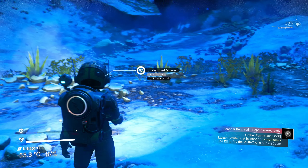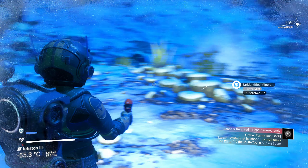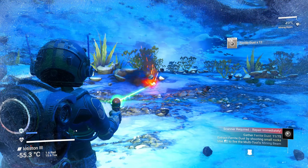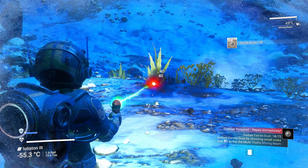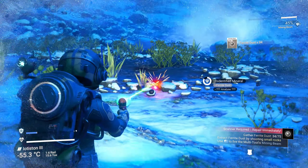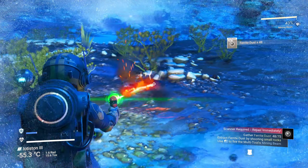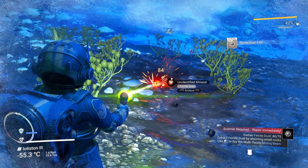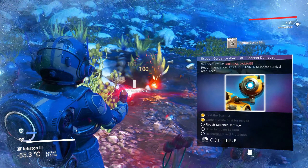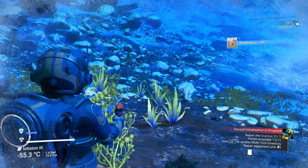We bring out our multi-tool and there are unidentified rocks right in front of us that give ferrite dust. We blast a couple of these rocks — there will be bigger rocks around somewhere as well. That should be enough. Right-click to continue, and down at the bottom right it says repair the scanner. Use tab to access the multi-tool inventory. The scanner needs 70 ferrite dust to fix — repair it.